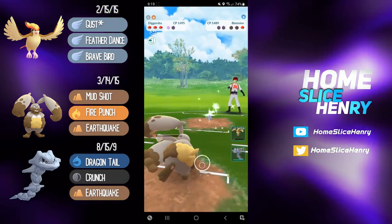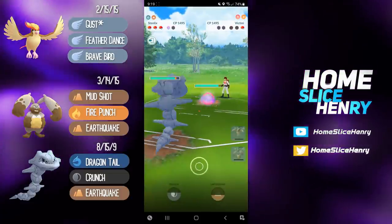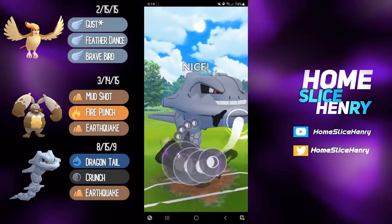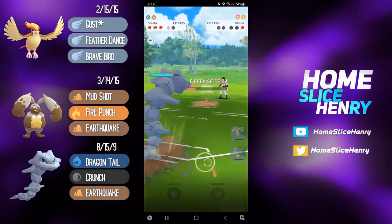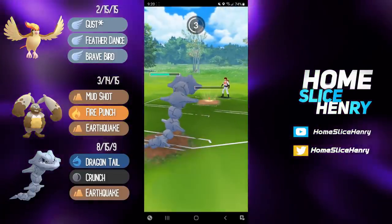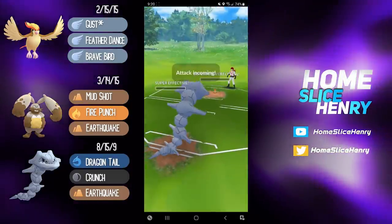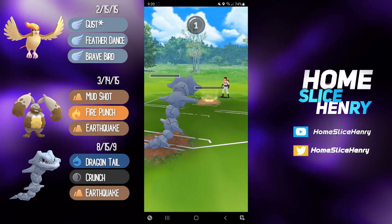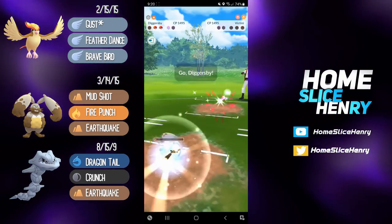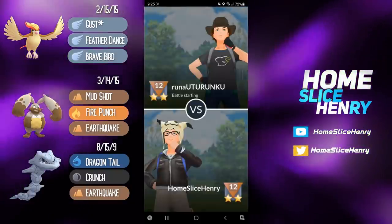They have a Victini in the back, and things are looking really good for us. These Dragontails add up and Crunch is hitting for super effective damage, and the Defense drop — this poor Victini. They have a ton of energy loaded here. The first V-Create we just let go, and it doesn't kill — that is huge for us. They're forced to burn their energy there as well, and now one Mud Shot from Diggersby will take them out since their Defense is quad debuffed, and we're able to get the win.